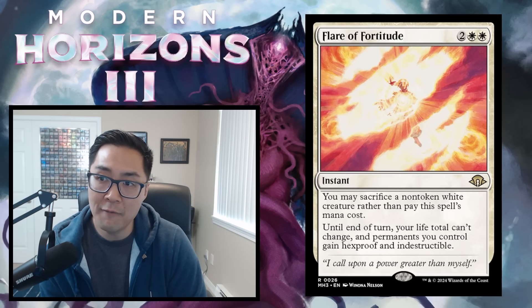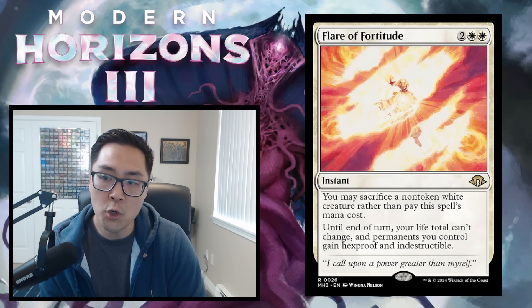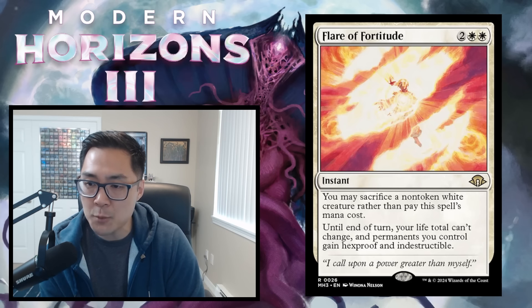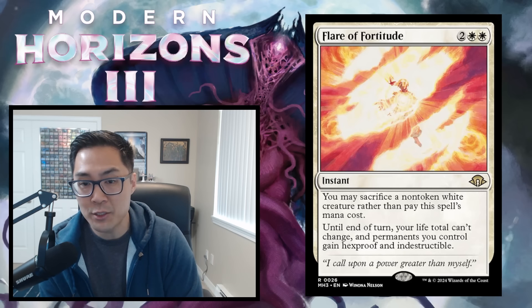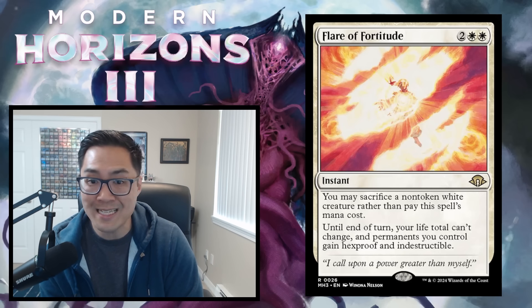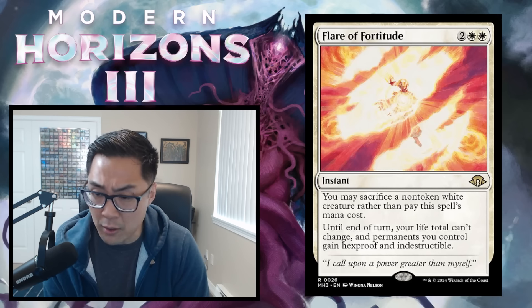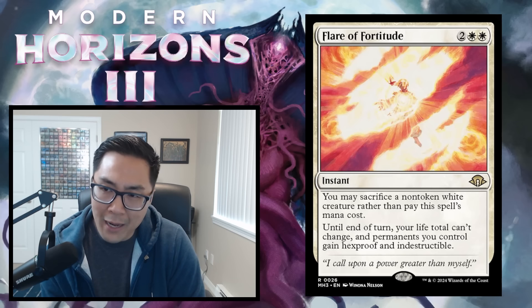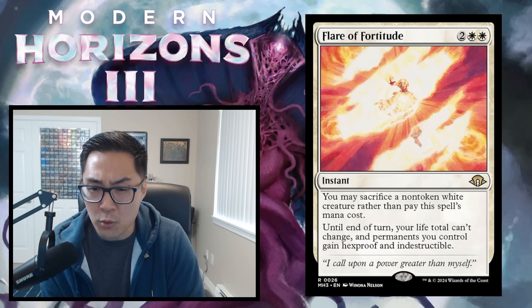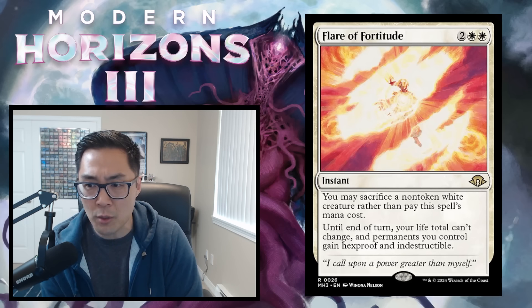Flare of Fortitude — 2 white-white instant. You may sacrifice a non-token white creature rather than pay this spell's mana cost. Until end of turn, your life total can't change and permanents you control gain hexproof and indestructible. It's kind of a 4-mana fog slash Safe Passage that you can cast for free by sacrificing a creature. But it's expensive and doesn't pump your creatures in any way. There are better combat tricks available. Flare of Fortitude gets a D.